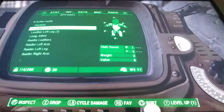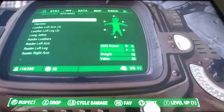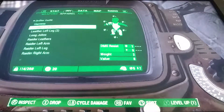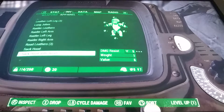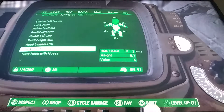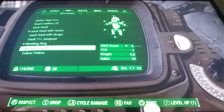Drifter outfit. I know that. Leather left arm. Drifter outfit, I want the drifter outfit. It's a harness dude. I want the drifter outfit. Sack hood, sack hoods with hoses. Vulgo and joke suit. Wedding ring. Welding goggles.